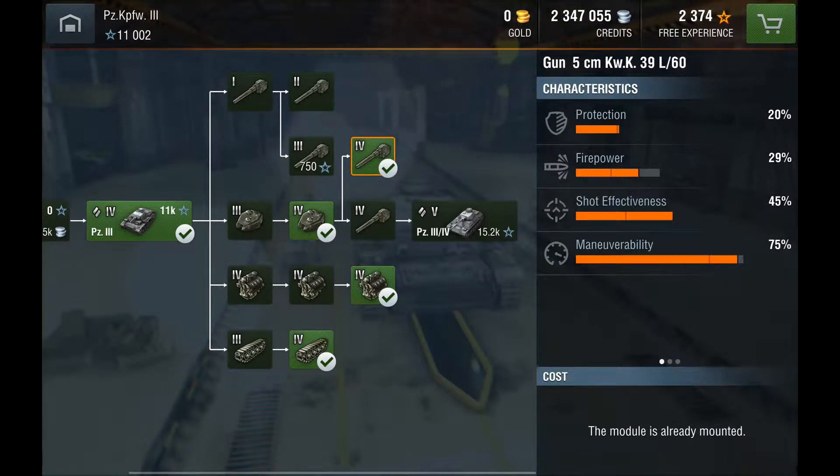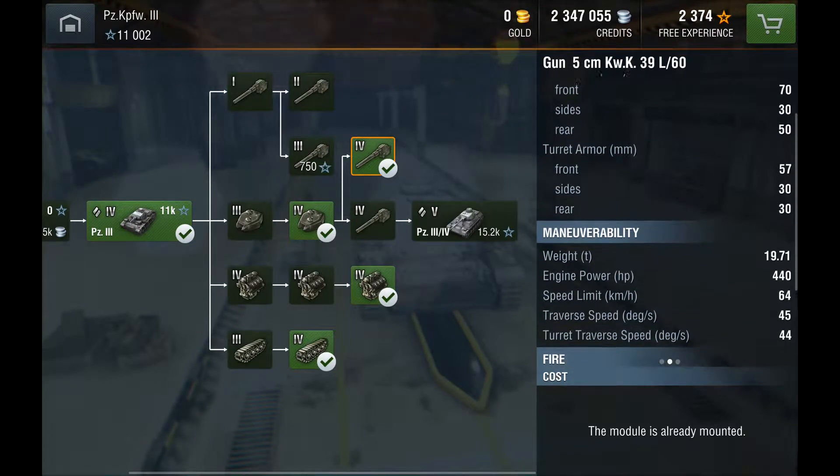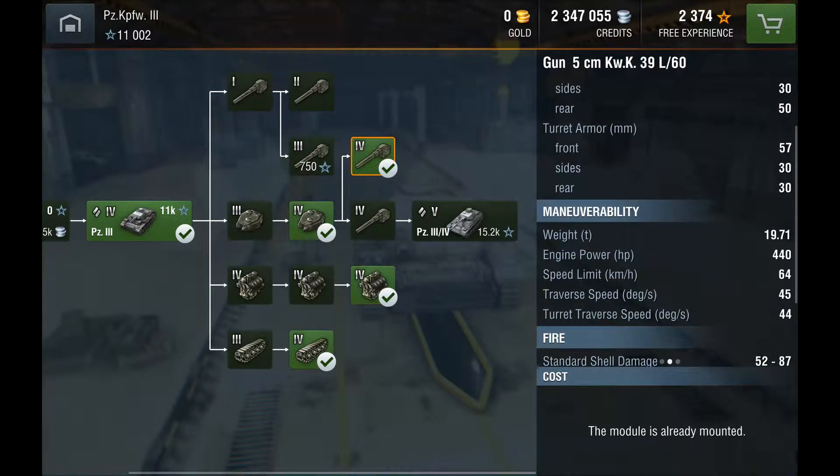Maneuverability, 75% — that's where it gets really good. The hit points on this beast is 560, very good for a medium. Frontal armor 70, sides 30, rear 50. That is actually really weird — the sides on this thing are the weakest; normally it's the rear on most tanks. Turret armor: front 57, sides 30, rear 30. Sounds pretty average.